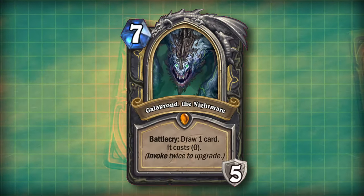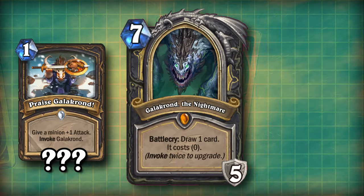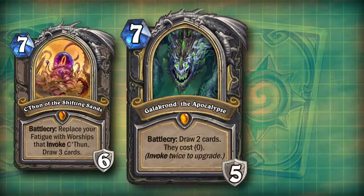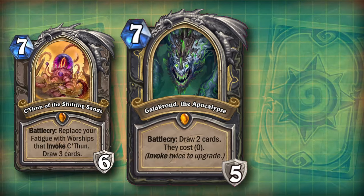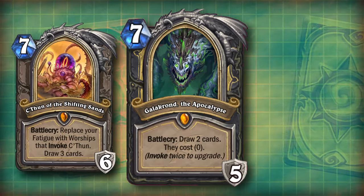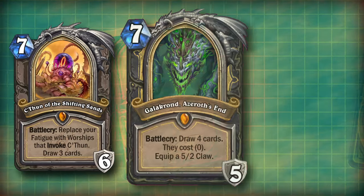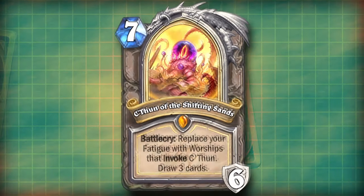Now, those of you who played back in the day with Galakrond are probably wondering: what does invoking do to upgrade C'thun? Well, this is where C'thun differs from the Galakrond cards of old. While Galakrond had three different stages of his Battlecry, each requiring you to invoke twice to get to each stage, C'thun does not have any upgraded forms.